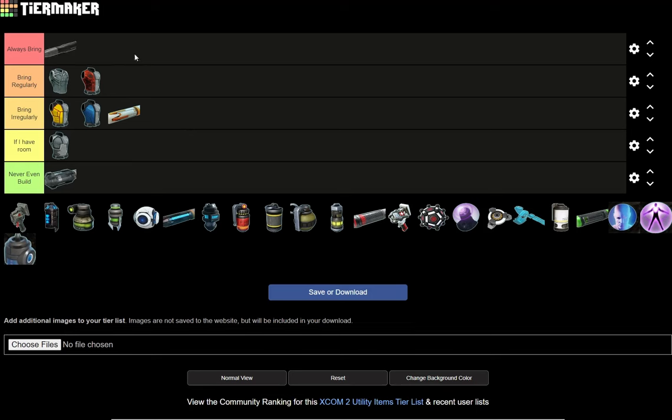That brings me to 'always bring' — always bring Armor Piercing Rounds. They're great against anything with armor, and most things have armor. Most late-game enemies have armor, so they're always going to be useful. Very rarely did I get into situations in the game where I thought armor piercing rounds wouldn't be needed. Even with enemies with no armor at all, it's still nice to have them in case armored enemies show up.